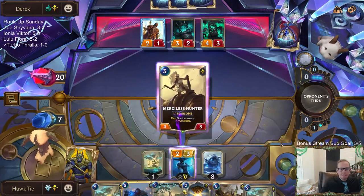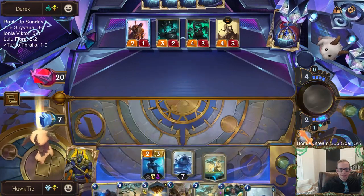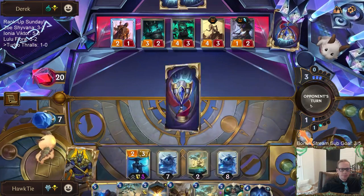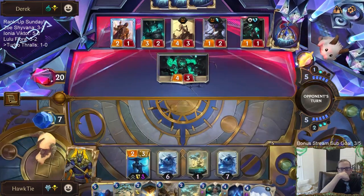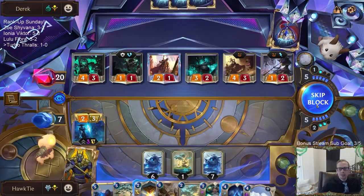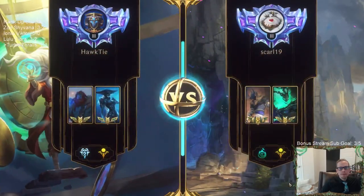Awesome hand, opponent. GG's. Play something else — let me Avalanche. Exact lethal. Plus one lethal if I had succumbed. Great hand. Alright, facing the same matchup again. My opponent has the attack token on round one again — this can definitely be too slow, as we just saw. But hopefully not.